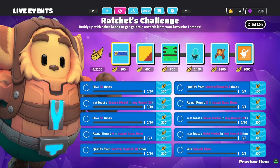If you qualify from survival rounds four times you get 100 points. If you reach round three in a Squad Duos show you get another 100 points. If you earn at least a silver medal in any round 10 times you'll get 200 points. Earn at least a gold medal in any round five times for 300 points. And if you win a Squad Duos match you get 500 points.